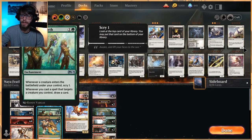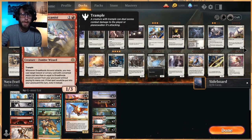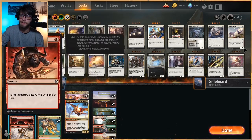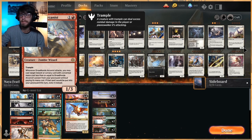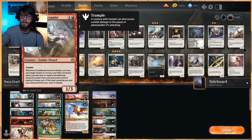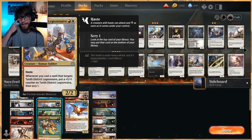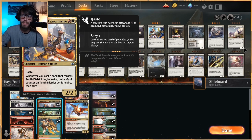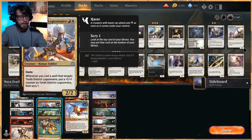In the two-drop slot we've got Dreadhorde Arcanist — a way to bring back all these early game instants and sorceries. The power is one, so all of these fit the criteria for replay from your graveyard. You do exile it after, but essentially you get a freebie spell. Tenth District Legionnaire is a 2/2 Haste for two — fantastic value. Whenever a spell targets it, you put a plus one, plus one counter on it and Scry one. It's an engine card as well as a damage dealer in this list.